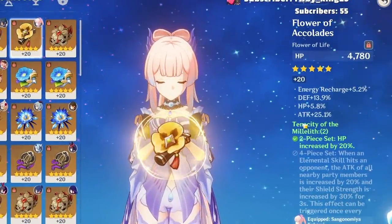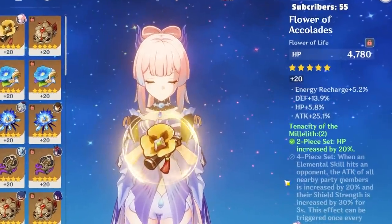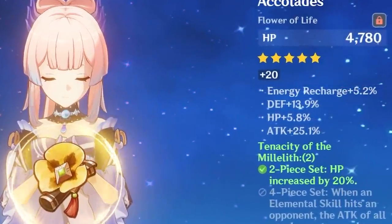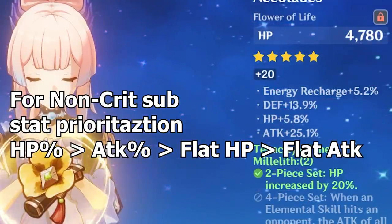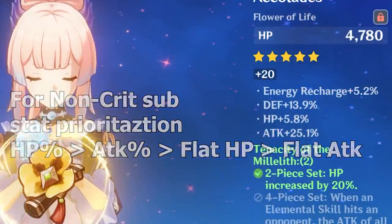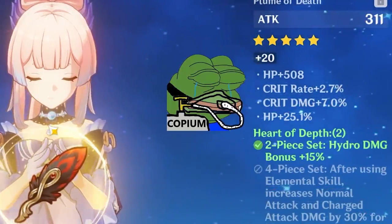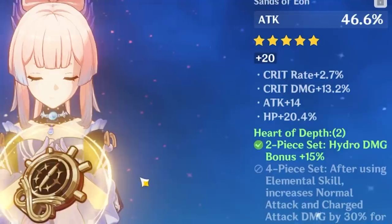Prepare yourselves because you're about to see some of the most copium artifacts in your life. Starting with the flower: it has 25% attack percent, 5.8% HP, 13.9 defense, and 5.2% energy recharge. The way you want to prioritize substats is HP percent, then attack percent, then flat HP, then flat attack in that order. Now look at this feather — when I rolled this I couldn't believe it either.